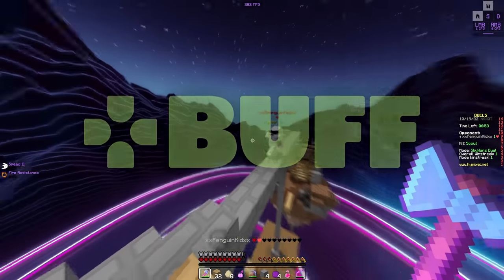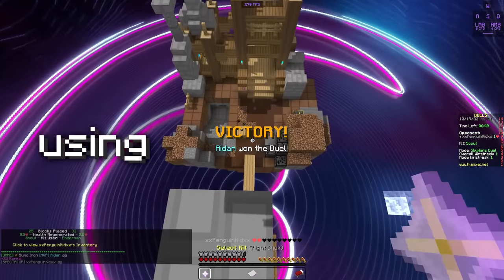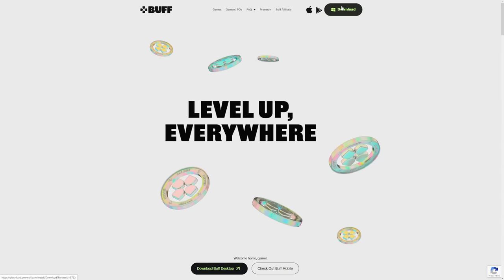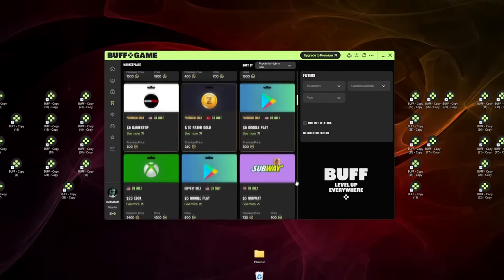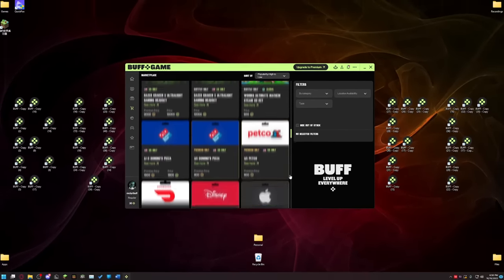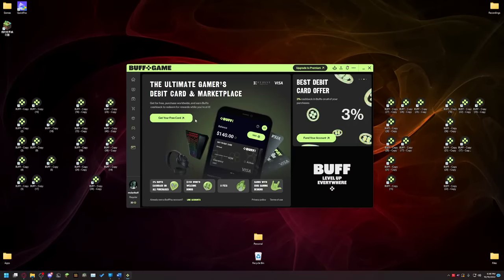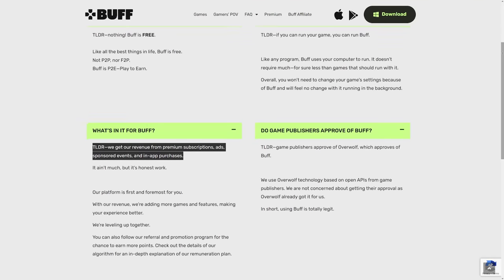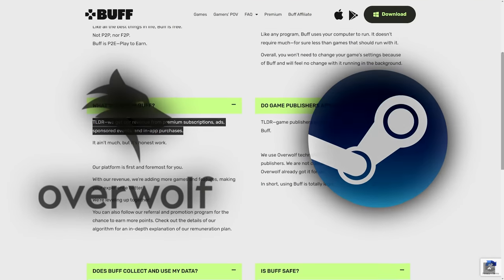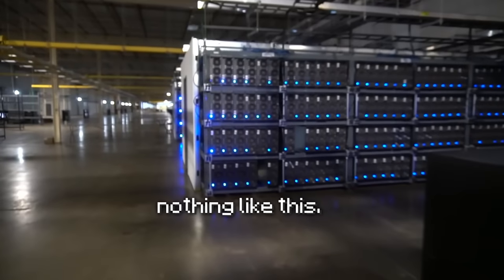Buff is basically free stuff just for gaming, and that might sound too good to be true, but it isn't. Just download it, sign up, play some games and earn Buff Points which you exchange for gift cards, hardware, V-Bucks, skins, and more. The better you play, the more you earn, and they even got a debit card with cash back. Buff's money comes from ads, subscriptions, and partnerships with companies like Overwolf and Steam, or even esports orgs like NRG. So no crypto mining, no selling your info, it's nothing like that.